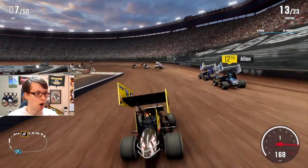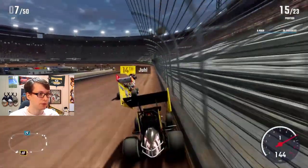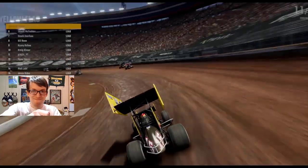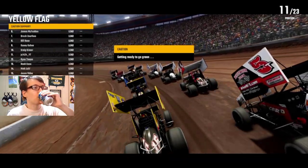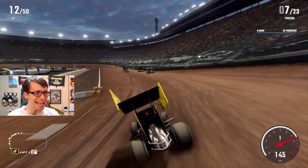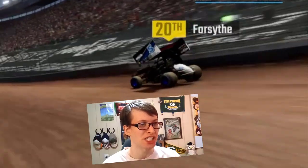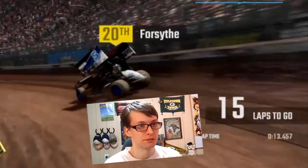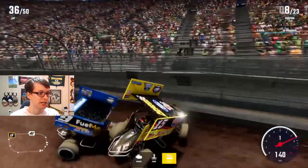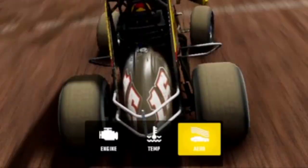Oh, sweet heavens — there was a flipping car and the velocity of my car was saying we're going to hit this guy. He just did a barrel roll — and I'm seventh, that's sexy. Oh my god, that is Casey Cain. Casey Cain has decided to touch me and we're both wrecking, we are flipping. Now I've got aero damage — and why is there a picture of a stock car in there?